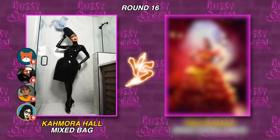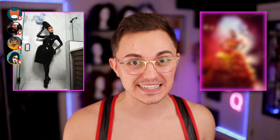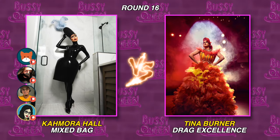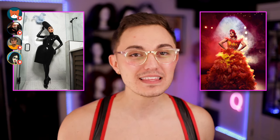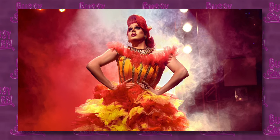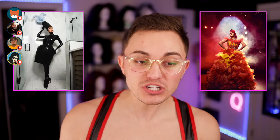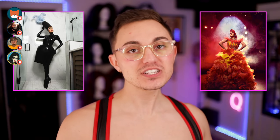Now we're going to fill in the right side of the bracket and find out who is going to go up against Denali's gold lame look. We've got Kimora's douchebag look from the bag ball — gag and a half, this is genius, next level, amazing. And that is up against Tina Burner combusted into flames. Oh, Tina. This is giving me like circus ringleader girl on fire Katniss Everdeen kind of vibes. My problem here with Tina's look is that it looks like a pile of on-fire embered ashes rather than actually her being on fire. Sorry Tina, but water beats fire.